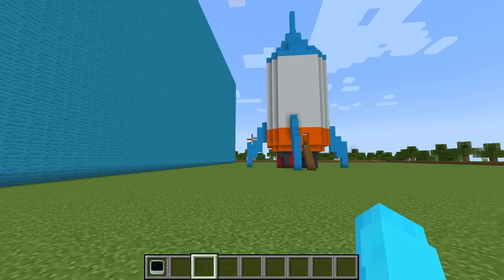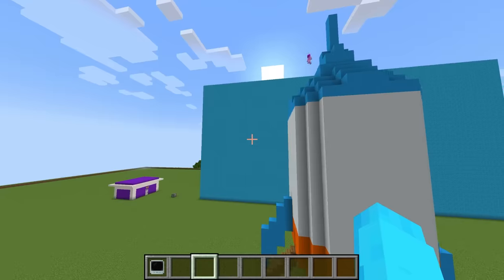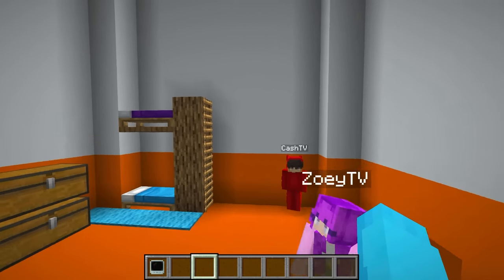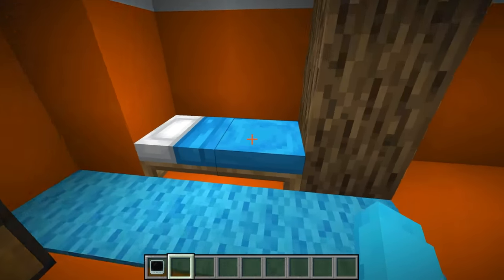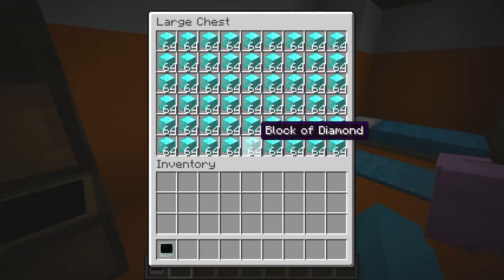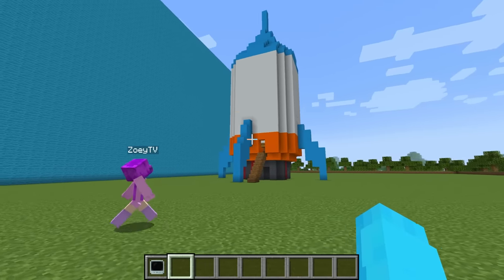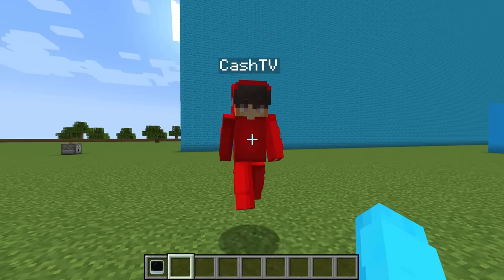My rocket is revealed. It's insane but Cash points out there are no windows and it looks plain. I show the interior — beds for everyone, chests with personalized items including amethyst for Zoe. Zoe loves the amethyst but because there are no windows and it's kind of plain, she gives it a 6 out of 10. Cash wins this round. It's one-to-one — the final round decides it all.